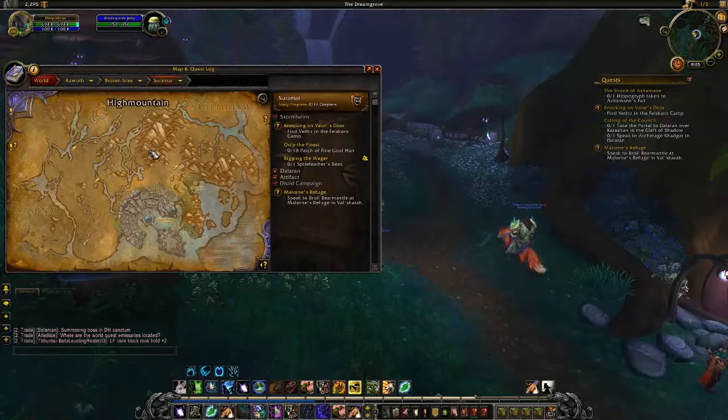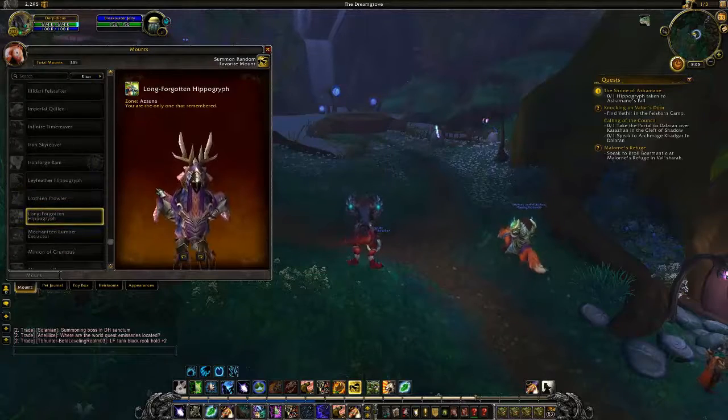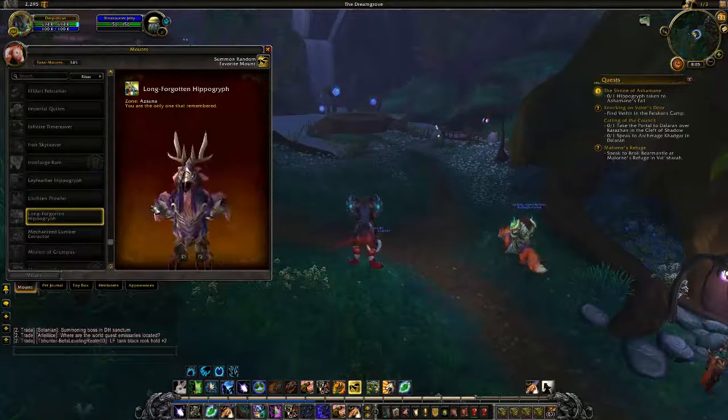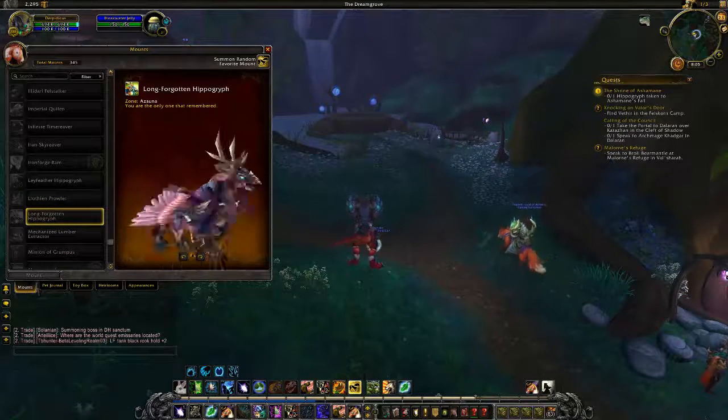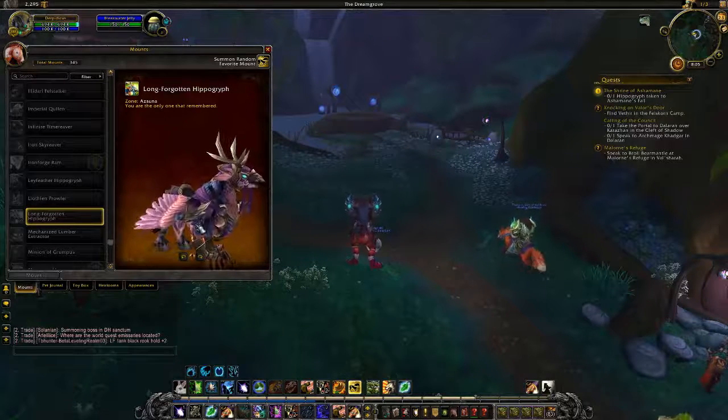Moving on, we have the Long Forgotten Hippogriff and it drops in Azsuna — also pretty cool, looks a lot like the dungeon one.